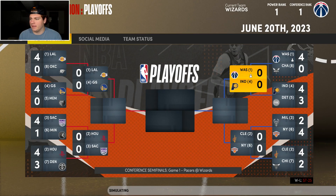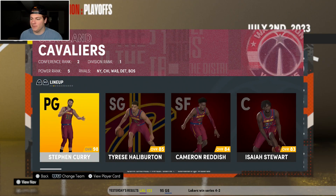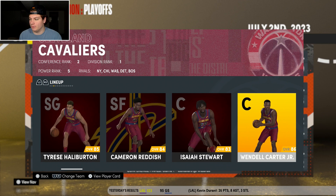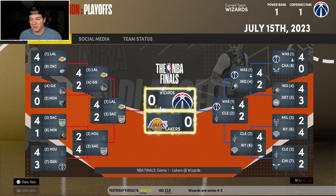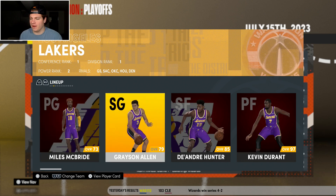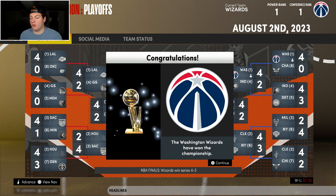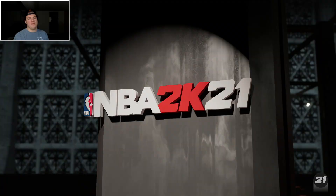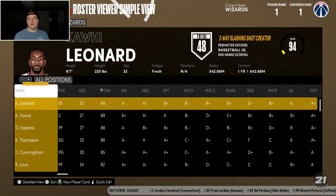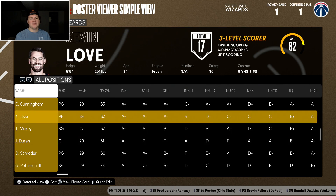Then Cleveland: MVP Steph Curry, Halliburton, Cam Reddish, Isaiah Stewart, and Wendell Carter Jr. — we win in six. The Lakers are in the finals: Miles McBride, Grayson — there's just no way this team beats us. Holy shit, it was closer than it should have been. Like, there's no way that should have been that close with the team we have. But nonetheless, we got it done.